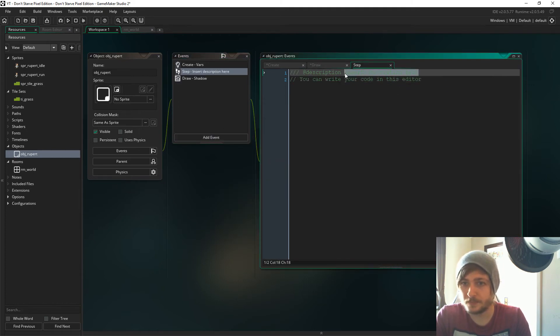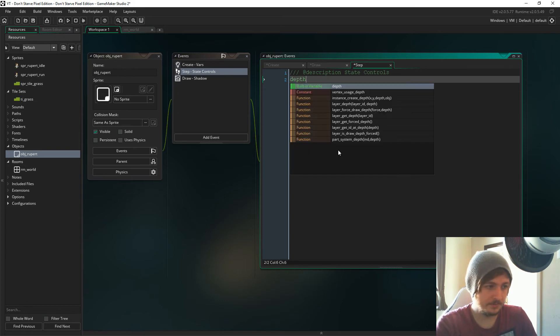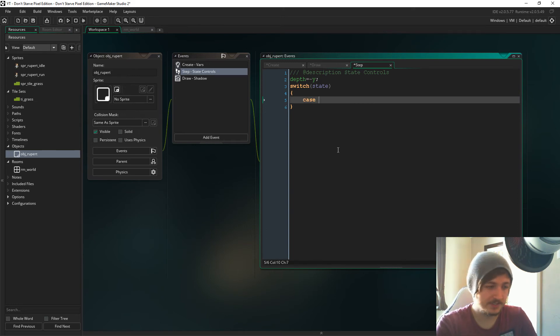I've covered state machines on this channel recently so make sure you have a look at that for more depth. In the Step event: depth equals minus y. We're going to have a switch on the state — there's only one case, and our case is 'player_state.controls'. If that is the current state, we run the script 'script_player_controls', then break. Let's now set up that script.